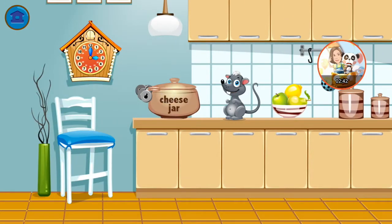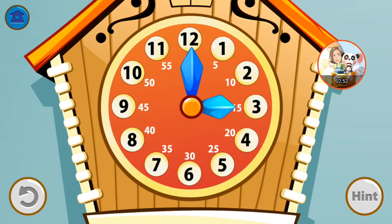This jar has my cheese but it's locked up. Set the clock correctly and Cuckoo will give you a key. Set the time to 10 o'clock.